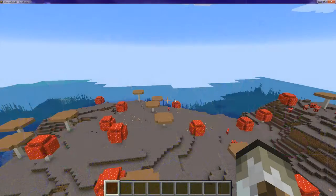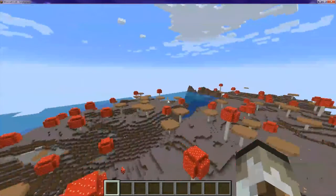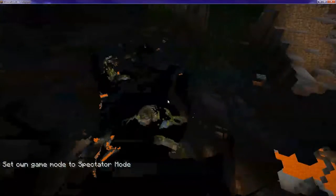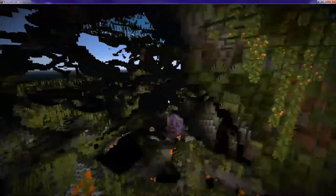This is just a crazy huge island. And as you can see, there are two azalea trees, meaning there is indeed a lush cave under here. Doesn't seem like there's one under that spot, but there are tons over here. This is huge — it just keeps on going, and you can keep seeing the lush cave for very far.